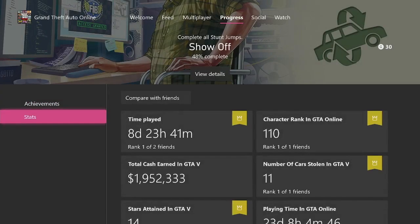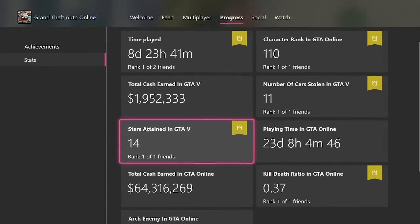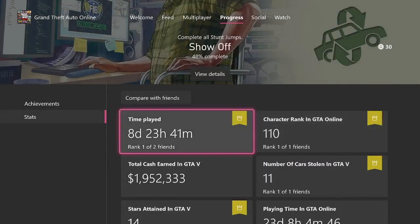Once we click Stats, it's going to look a little different depending on what game. This does not work on Xbox 360 games — as far as I'm aware it's Xbox One and Xbox Series S and X games. So once you're over here, you're going to see your time played. This is time played for that specific version of the game. The reason I show GTA is because it shows a few different things. You can see total time played across your entire GTA Online account, and also time played across the game, which includes campaign and the online mode.